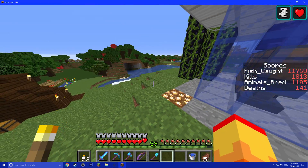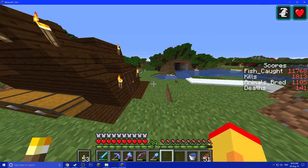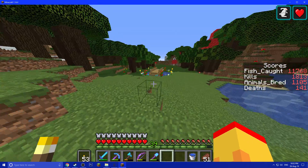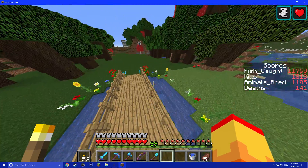Hello losers, today I wanted to show you something that I made in my world. First of all, ignore the numbers on the side of the screen. Second of all, here I cleared a bit of the forest and I made a little bridge with flowers.